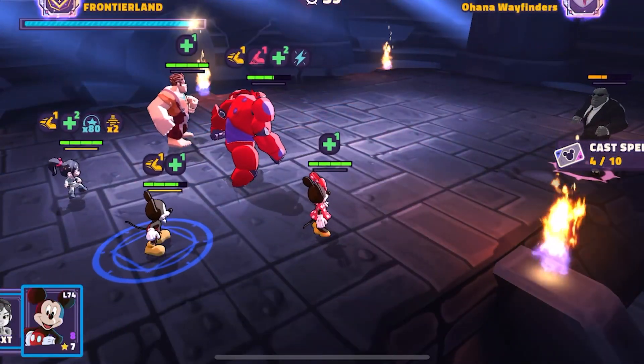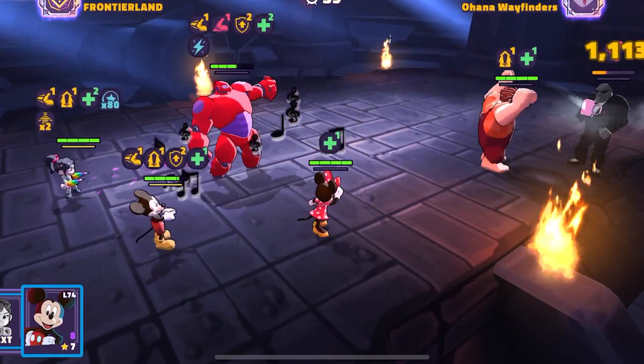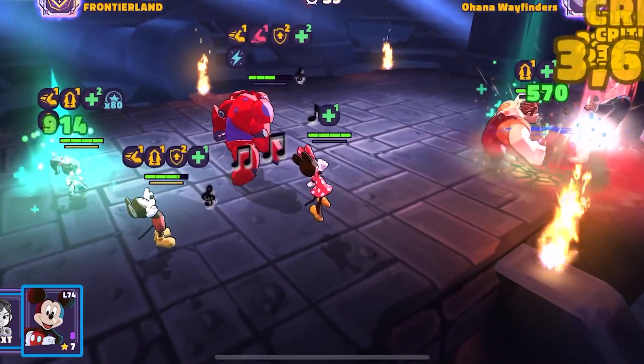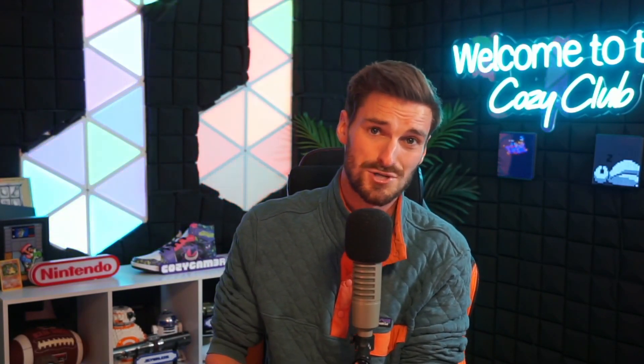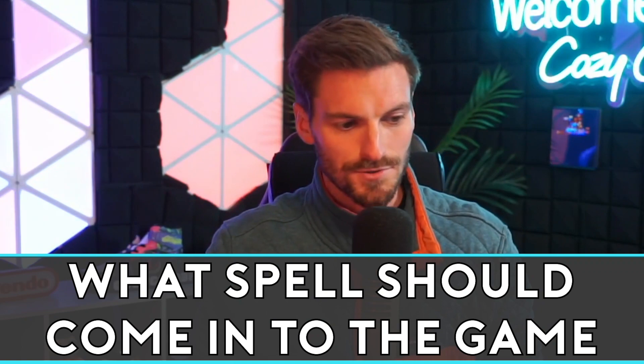On today's video we're going through the spells and talking about which ones — as a free-to-play or pay-to-play player — you should be upgrading first and collecting resources for. Some of the hardest materials to get in the game are those blue and red potions, not easy to come by even if you're a whale, so be careful which spells you're upgrading.